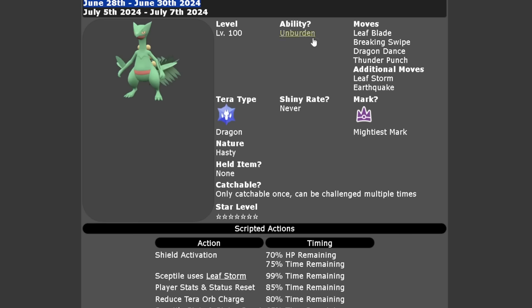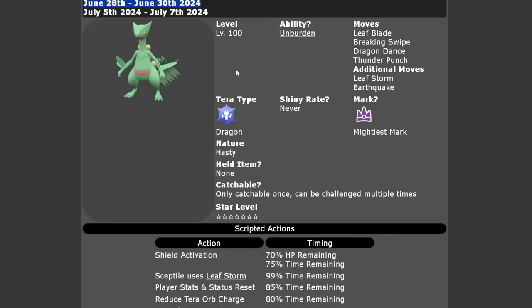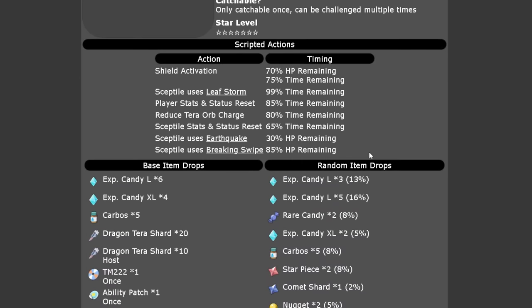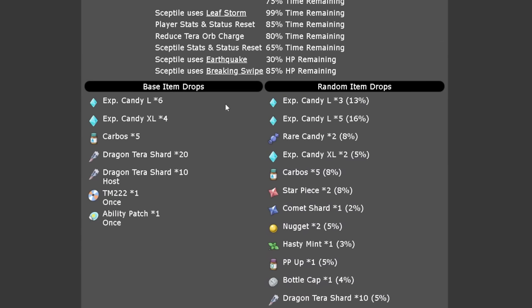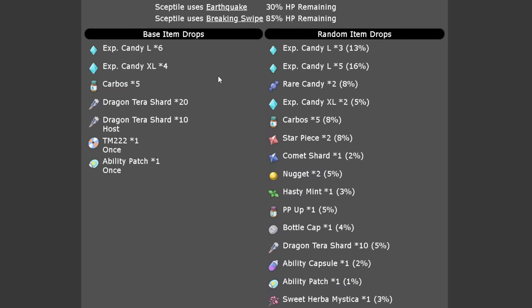Sceptile is going to be level 100 with its hidden ability Unburden, though that won't play any role in the raid as it doesn't have a held item. Its moves are Leaf Blade, Breaking Swipe, Dragon Dance, Thunder Punch, Leaf Storm, and Earthquake. It will have the Mightiest Mark, can never be shiny, has the Dragon Tera typing with a Hasty nature, and can only be caught once per save file. Item drops include a higher rate of large XL candies and Carbos as the vitamin drop.